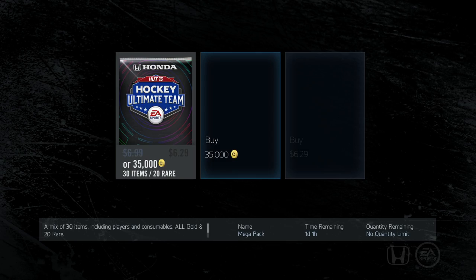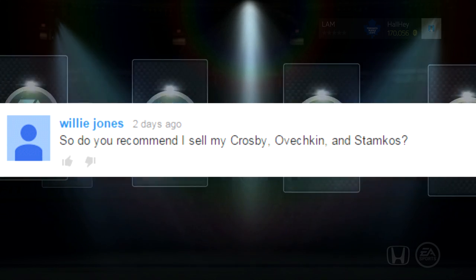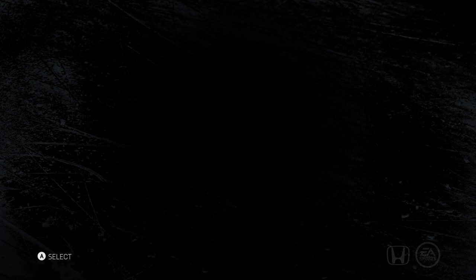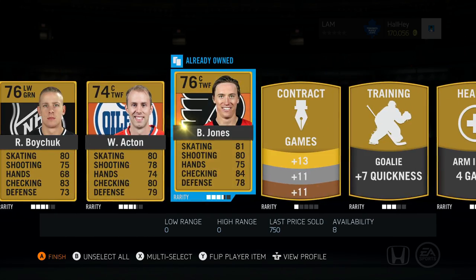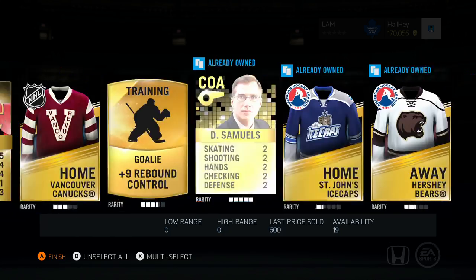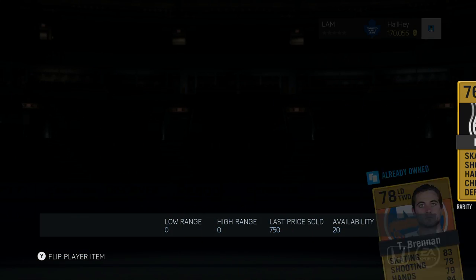I'll buy one more pack and answer the last frequently asked question: how much will players drop by? People always ask if they sell their Jamie Benn right now, will they get their coins back? We got Miko Koivu — 4,000 coins, 89 overall, 6.4k quick sell — so there's definitely no special card in this pack. But if you have a lot of players, you have to decide whether it's worth selling your Jamie Benn, your Stamkos, your Ovechkin.